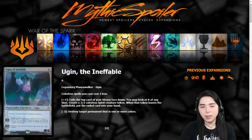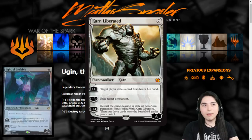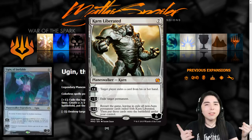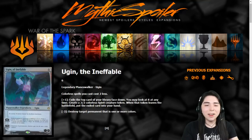The main thing I can say right off the bat looking at this walker is I really wish it started at six loyalty, so you can minus three it twice. Like Karn Liberated — you can minus three him twice and exile two things for one less mana. With Ugin you can only minus three him once, and it doesn't exile, it destroys, and it has to be colored, so it's much more restricted than Karn Liberated.